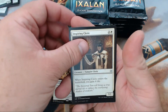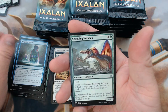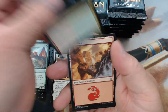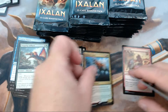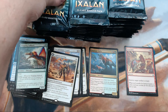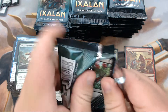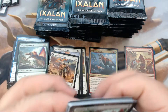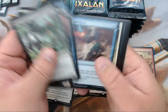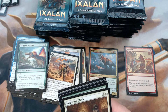All right, we have Inspiring Cleric, Deep Root Waters — good stuff — Snapping Sailback, and our rare is Regisaur Alpha. Go ahead and put him in the good pile because he's worth a few bucks at least. I think he still is.